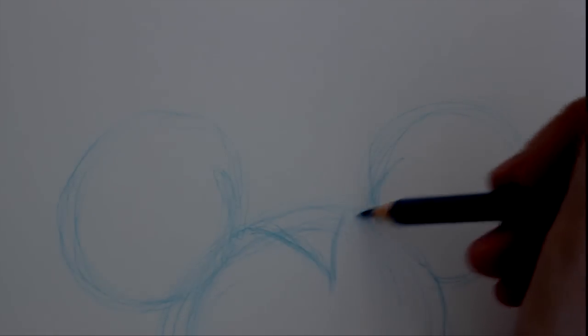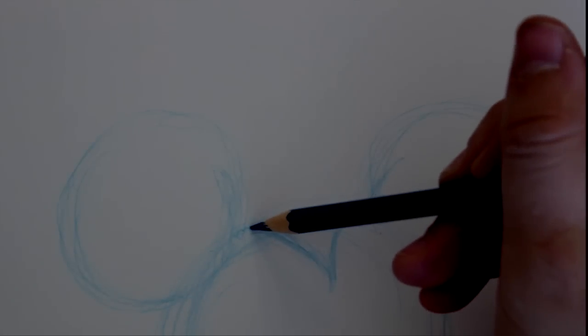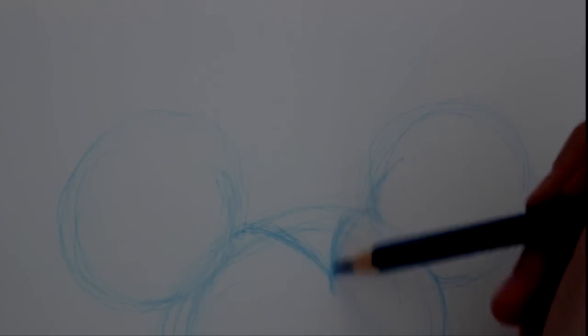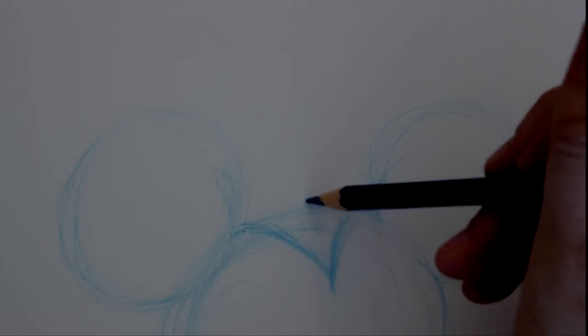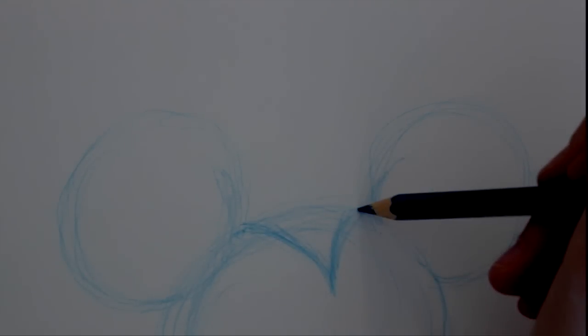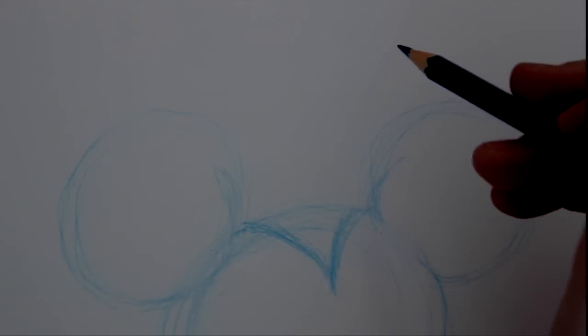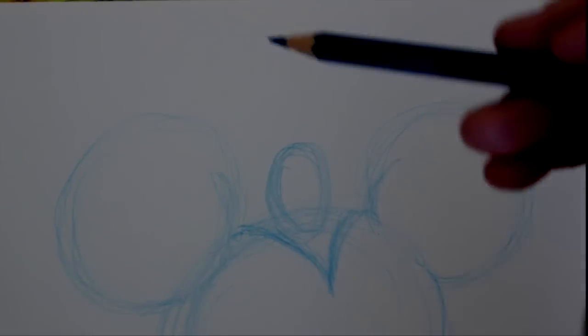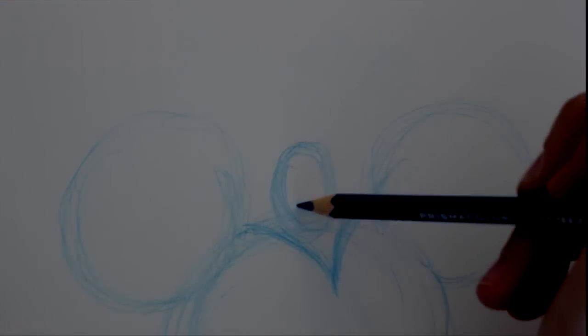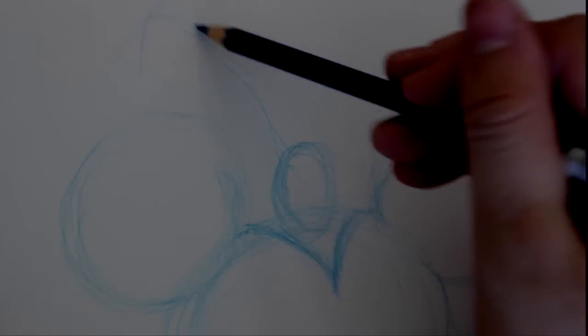I'm gonna draw right in the middle — see how I come off to the side of the ear right here, and I just bring this down and come over to the side. Next, now that I have this little triangle going down the middle of her face — which kind of justifies where the rest of the black overlay is gonna go — I'm gonna come up here and make an oval.